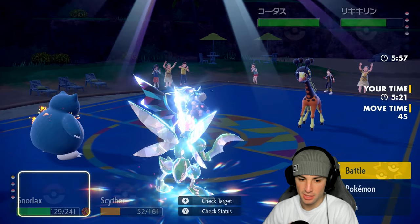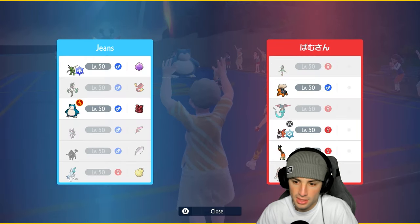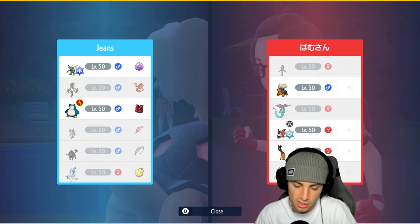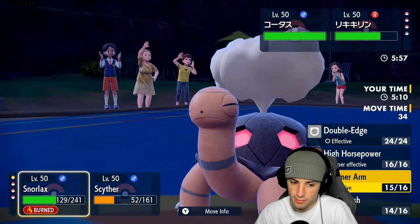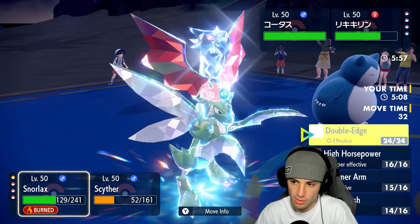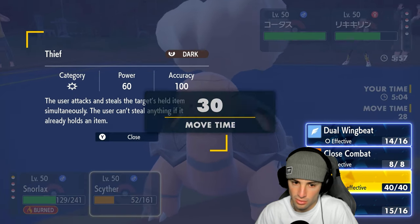Farigiraf comes out, which leads me to think Ursaluna is correct. So: Torkoal and Farigiraf and Ursaluna. I might just double down into Farigiraf — it's gonna do the most damage. We've got Thief which will be STAB with Technician boost. Actually Dual Wingbeat probably does more.